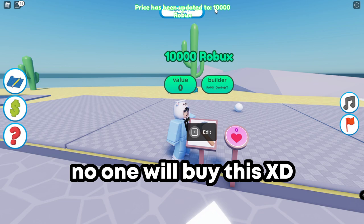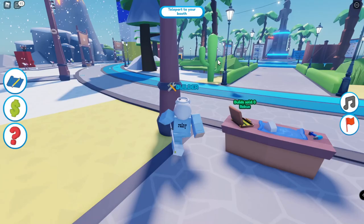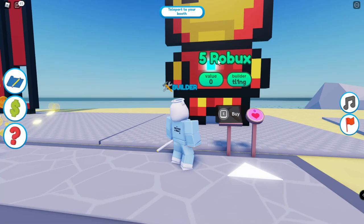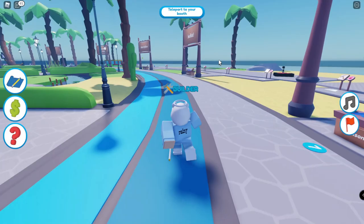Hit Finish — the price has been set to 10,000 Robux. The Robux value is now 10k and the item is listed for sale. Next, let's learn how to buy artwork. I see this Iron Man build here listed for 5 Robux — probably not worth it. Let's look for a better build to buy.